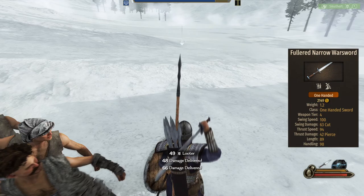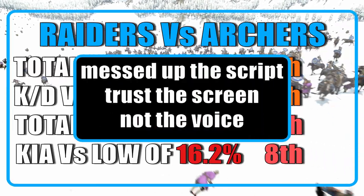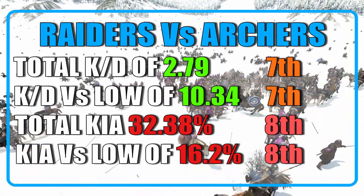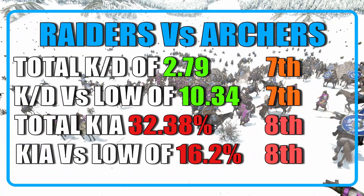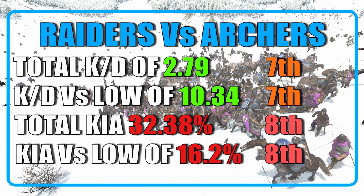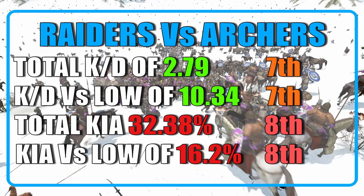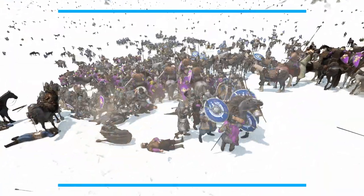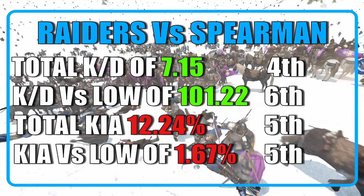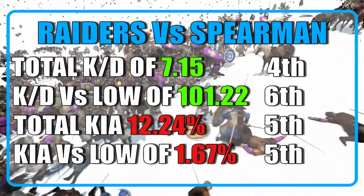Now let's see where this unit ranks across cavalry units. When considering efficiency against archers, the raiders finished 7th with 1 4th place, 2 5th places, and 1 6th place. They finished with a KD of 7.15 and a KD of 10.34 against low tiers. The raiders lost 32.38% of their units and their average casualty chance against low tiers was 16.2%. When considering efficiency against spearmen, the raiders finished 5th with 1 5th place, 2 4th places, and 1 3rd place, with an average KD of 7.14 and a KD versus low tiers of 101.22.